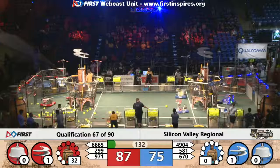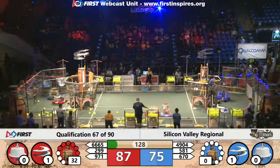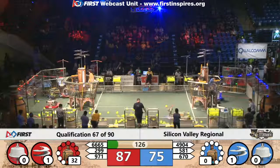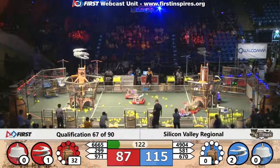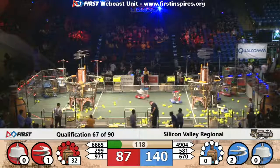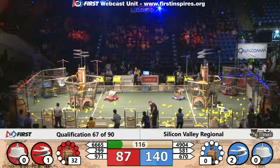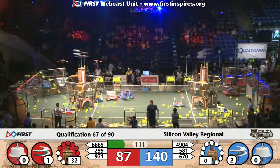Courtesy of those pressure points scored by 971 Spartan Robotics, they're up to 32 kPa of steam pressure — you can see the boiler climb as they're up to two of those lights in the center boiler on the red alliance airship. If they get to 40, they'll earn that extra ranking point. Blue alliance has pulled ahead to 140.